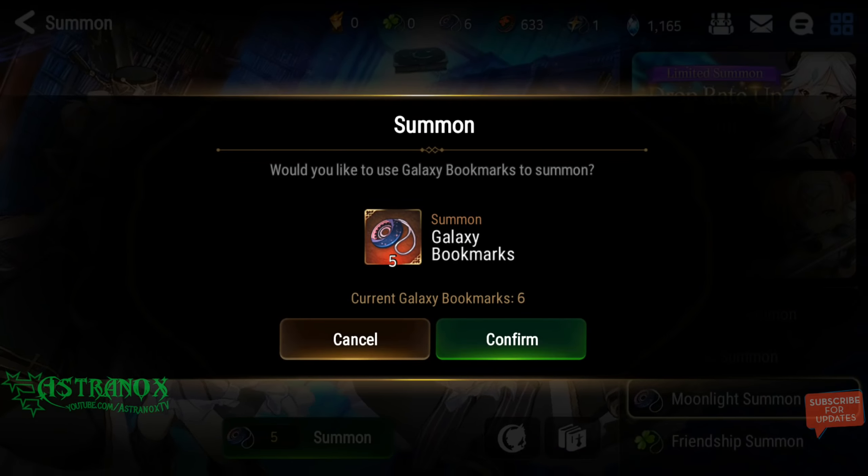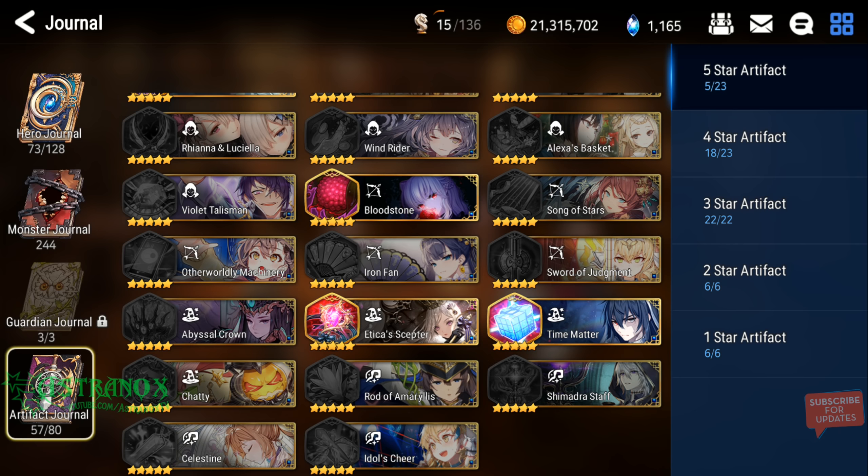I'm gonna have to instant 6-star her, I'm gonna have to do it. What's an amazing artifact on Requiem Roar is Celestine, because she's a Soul Weaver and she always attacks. You could also use Shimadra's Staff — it's gonna be out of rotation very soon, but it does boost the amount of healing everyone on the team is receiving. It works with her passive, other Soul Weavers healing, and the Lifesteal set. Very strong.